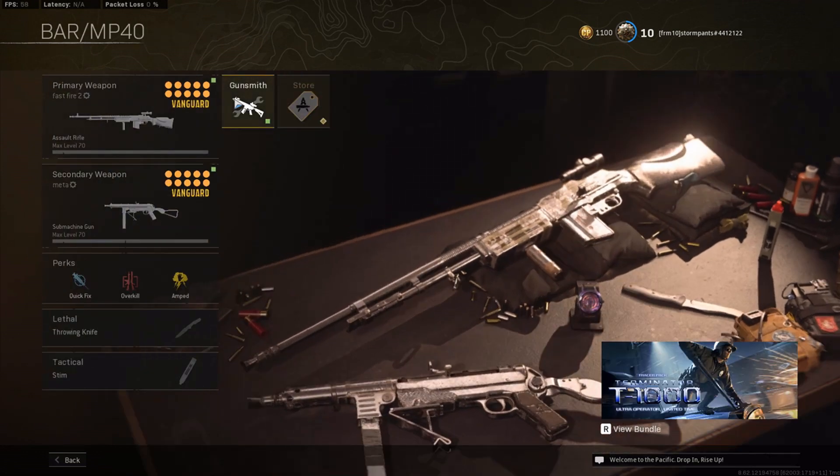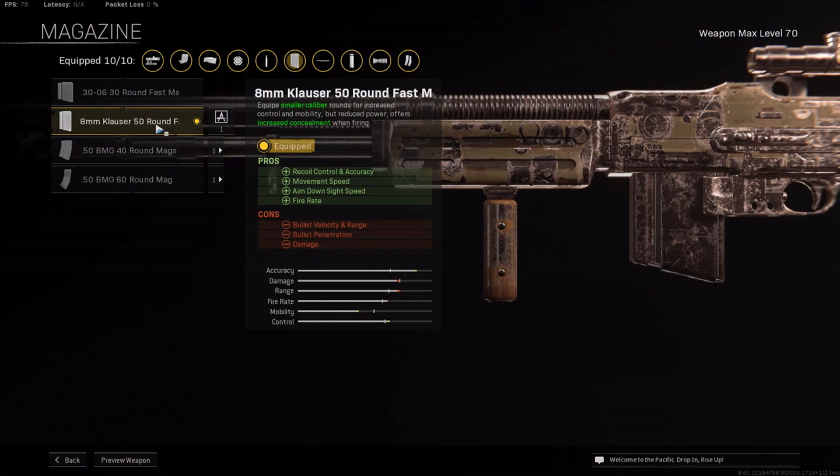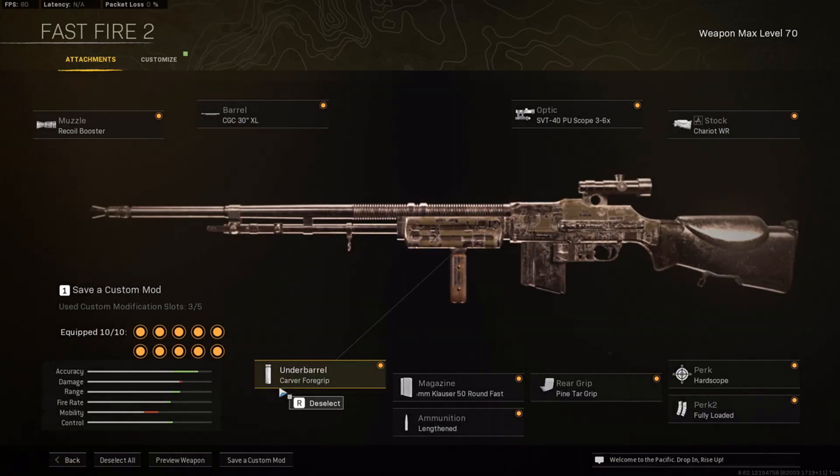Now let's go to my personal favored AR, the BAR. It's been viable, then not viable, then viable again — it's been in and out. In the recent buff, it got buffed to a 50-round mag; it was originally 30, which made it very bad, then 40 so it was viable. Now with the 50-round mag it is amazing. This is the build I use — I slapped a recoil booster on it and it excels at medium range. If you hit your shots it has insane time to kill. I recommend this gun for everybody: new, experienced, controller, keyboard and mouse — doesn't matter.